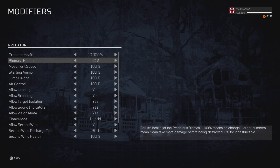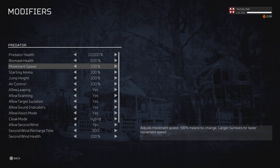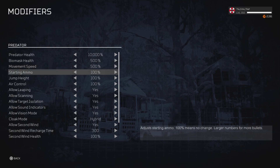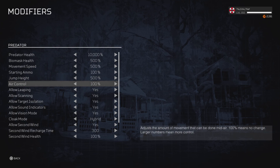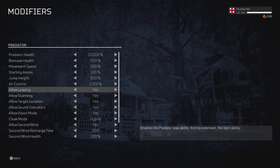We'll do a thousand for bio mask, 500 for movement speed. For jump height let's do around 600 or 700. Air control we can go up to a thousand. Allow leaping — yes. While scanning — yes. All that's good.